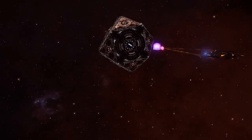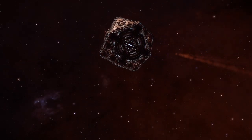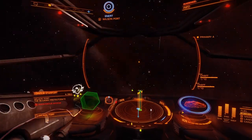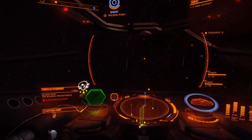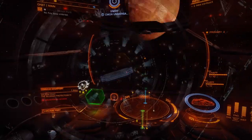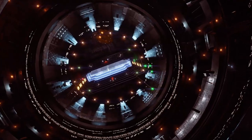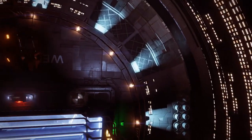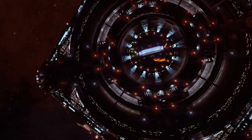Engineered on cannons, it turns out you can send a Sidewinder spinning quite madly with a force shell shot, and if it has flight assist off it will keep spinning. So the obvious question that came up was: how well can you aim a shot? Well, not the actual shot — we know you can hit a spaceship with a cannon, that's what they're made for.